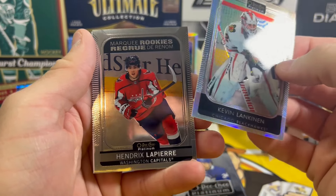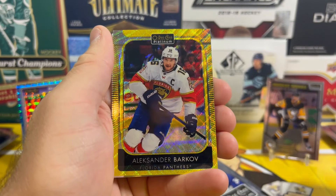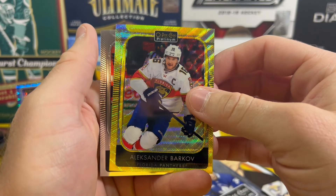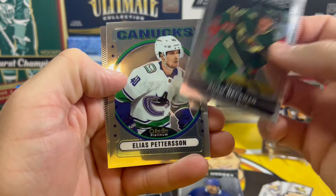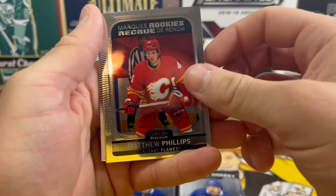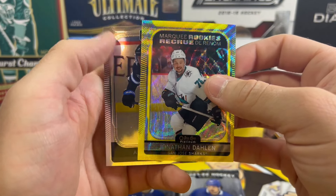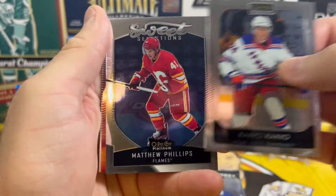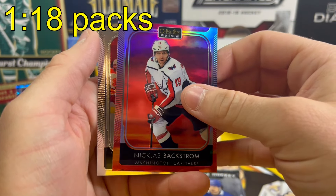Blaster number two: Kevin Lankinen on the rainbow, Hendrix Lapierre marquee rookie, Thomas Novak marquee rookie, and Alexander Barkov yellow neon — very nice, love getting Barkov. Adam Beckman marquee rookie, Glass Petersen on the retro, Phillips marquee rookie, and Jonathan Dahlen on the marquee rookie yellow neon. Matthew Phillips sweet selections and Nicholas Backstrom on the sunset.